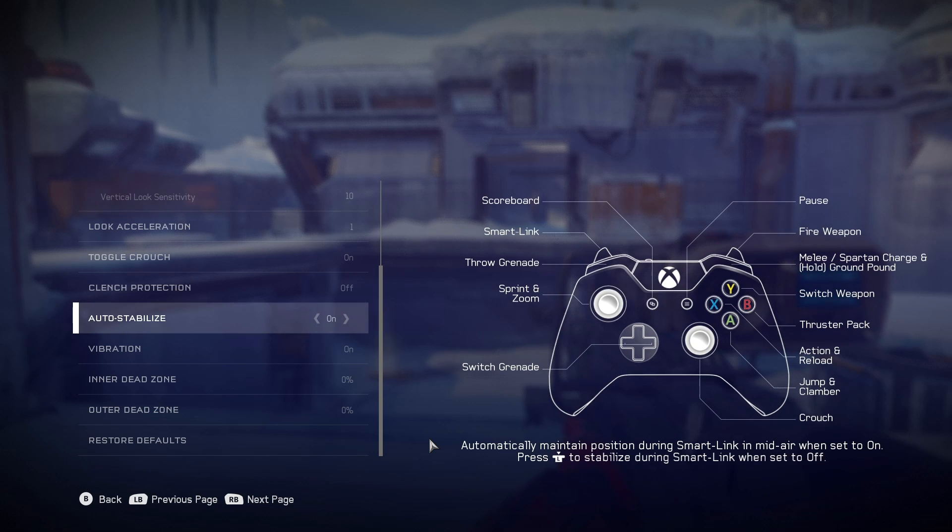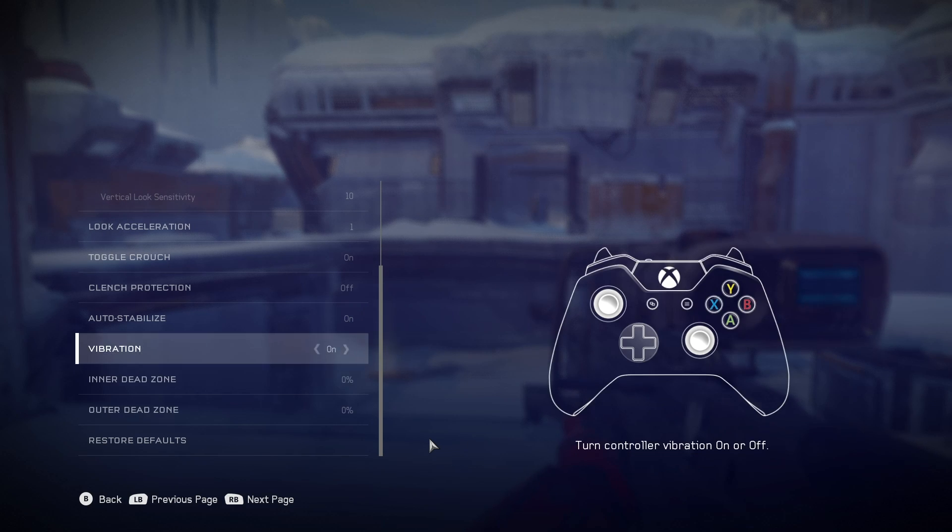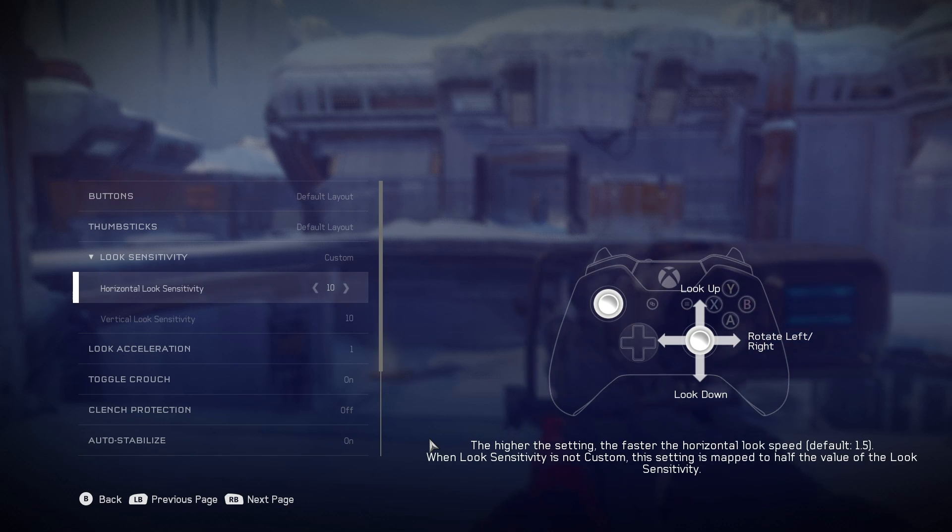What is auto-stabilize? Not something we need to worry about. The last thing, and this is the biggest thing, is to turn down the dead zone. What a dead zone is for a controller is the zone around the center of the stick where moving the stick into that zone won't register any input — useful for older controllers with slight drift, but we're turning it down to 0% because we're using a mouse, not a controller.